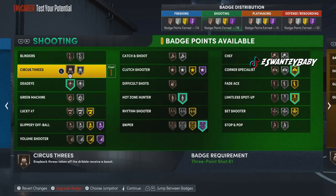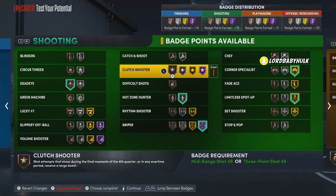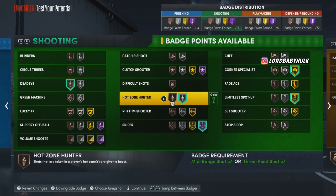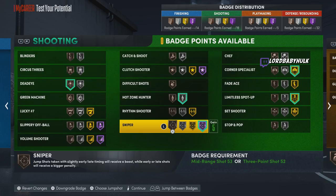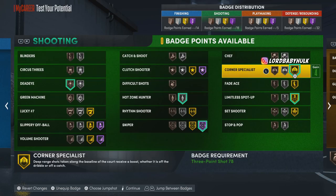For shooting with this build: Dead Eye on bronze, maybe silver, or completely take it off — it's always been a badge that doesn't really pop. Maybe Catch and Shoot on bronze. Hot Zone Hunter on silver — that's always been very important. Sniper — everybody says it's OP if you can time your shots. Limitless Spot-Up is basically the new Range Extender. People have been complaining about it — stop and shoot a standing shot and it activates. Corner Specialist on gold, but that could drop to silver.